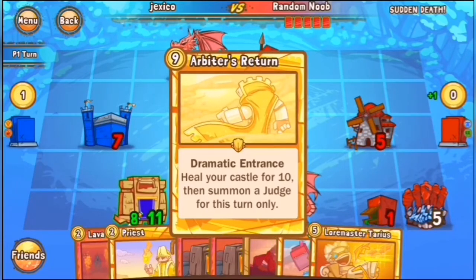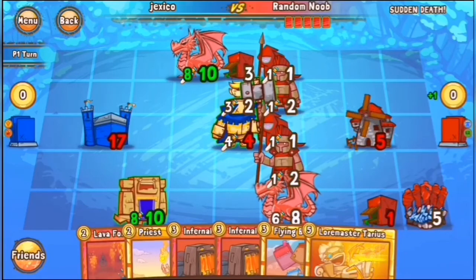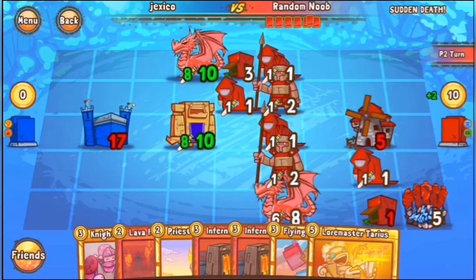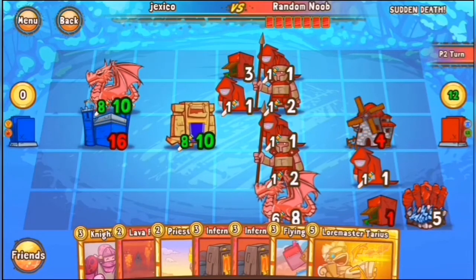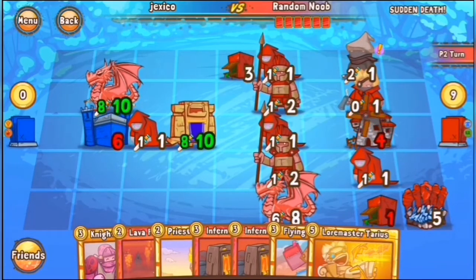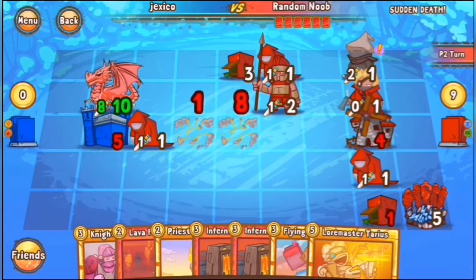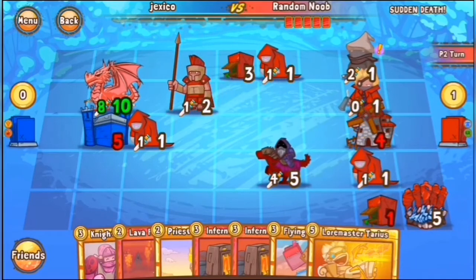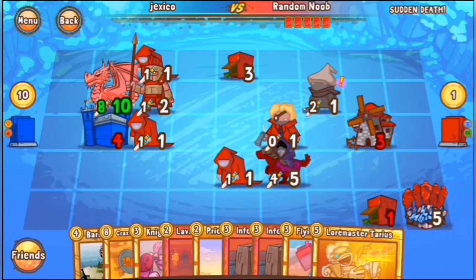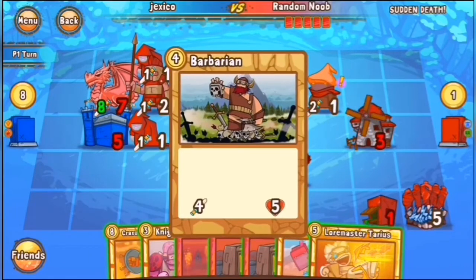That would put Random Noob down to one and then Random Noob would have lost the game there, but he missed it. So I think we're going to see this game go to Random Noob — I don't really see Jexico coming back. He's used all three of his Arbiters. I just think that's going to be it. With no units on the board, all of the Swarm coming in, that big Yeneroth there — he fumbled the Arbiters when he could have had game with that. But these things do happen; people make mistakes sometimes. It's something you gotta learn from and move forward. A very close game nonetheless — just could have closed it out a little bit earlier. Random Noob takes the game.